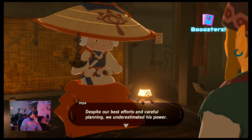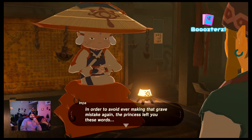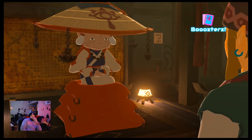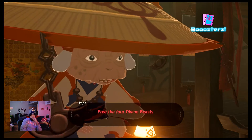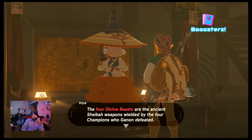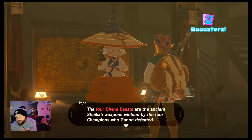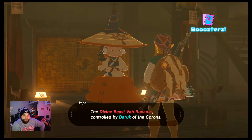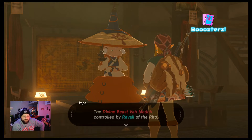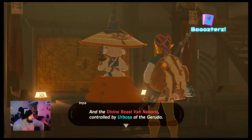Despite our best efforts and careful planning, we underestimated this power. Free the Divine Beasts — the Divine Beasts are ancient Sheikah weapons wielded by the four champions who fell undefeated. And yes, I will be doing a card on them, and on all our heroes.